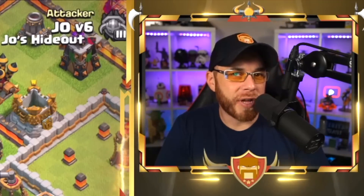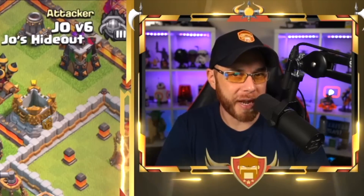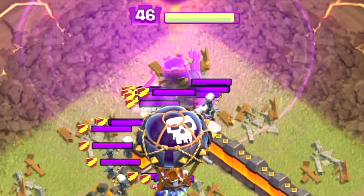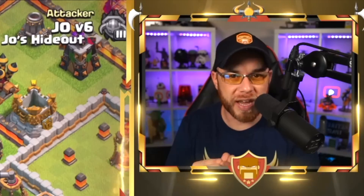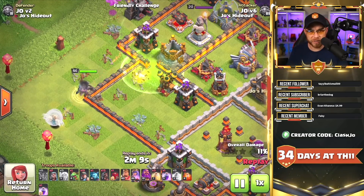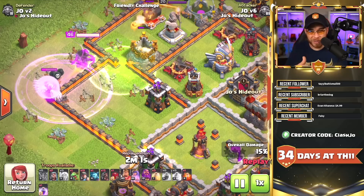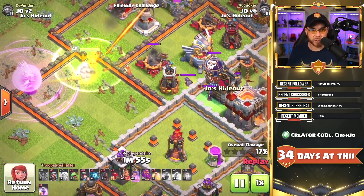For my third defensive clan castle troop lineup, we have one headhunter, two witches, and one balloon. This brings a very interesting combination — we have spawning skeleton troops from the witches, and the headhunter can sneak in and kill off a queen walk very fast if you're not paying attention. The spawn units can also overwhelm troops and slow the attack down. We move the queen into a compartment, using a rage spell to restore her health before dealing with the clan castle, and then the enemy troops come out.